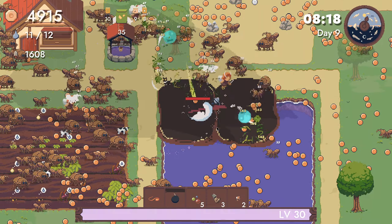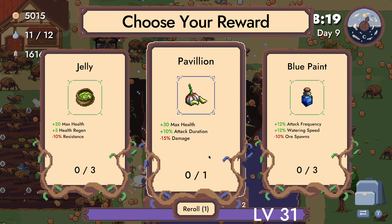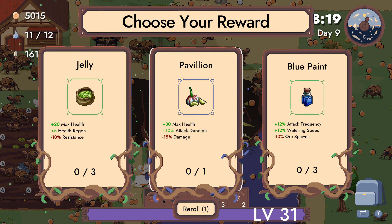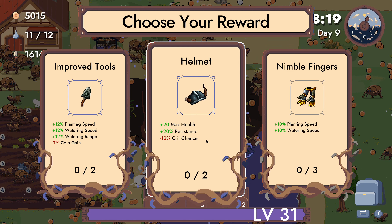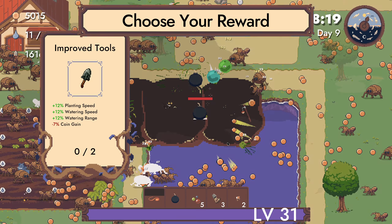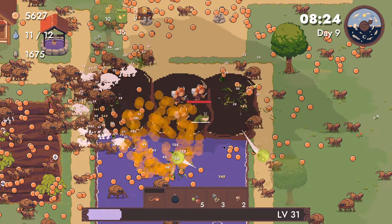Health regen, resistance down, max health up — actually that doesn't function probably. Attack frequency, watering speed. Let's do a reroll — that still isn't that great. Planting speed, planting speed — no, there's actually worse. Give me the helmets, best crit chance. Slots should still help.